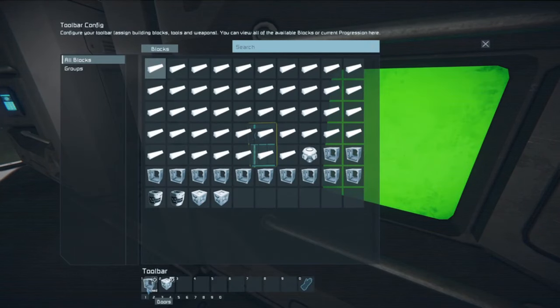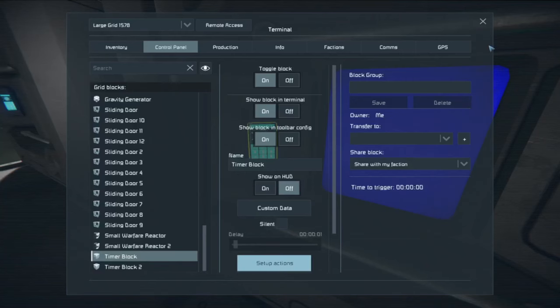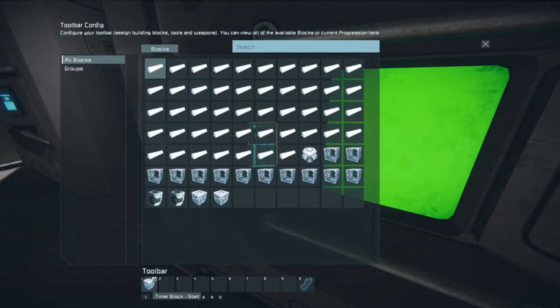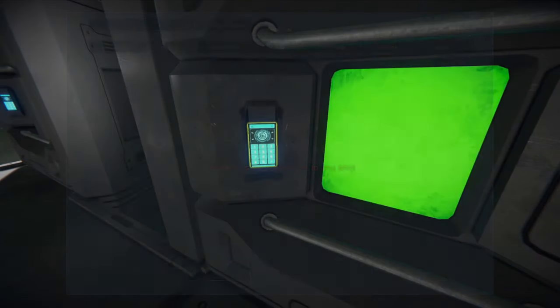So when you set up your actions, one closes the doors — you have the doors set in a group — and then you have timer block number two starting when you do that. When this runs through its little countdown, which is like one second, it will then not only close the doors, but it also sets up the other timer block, which then starts timer block number one. And it just loops at that point — you can just loop this through.